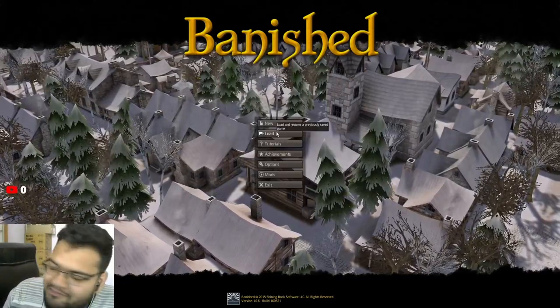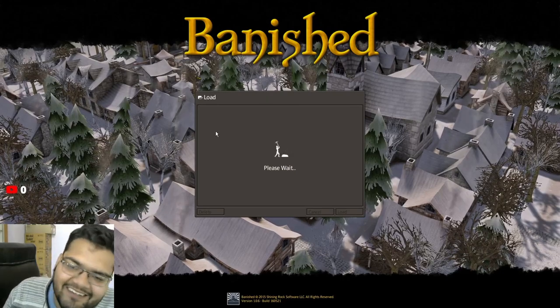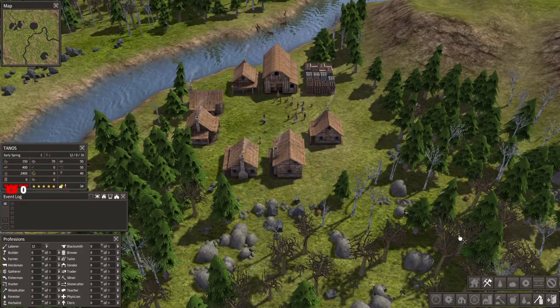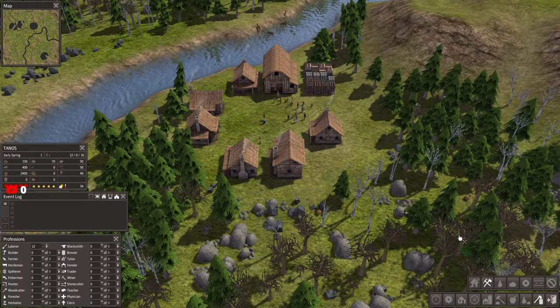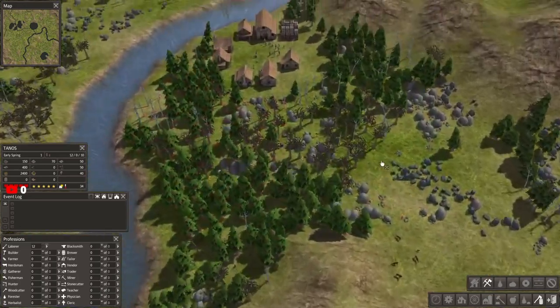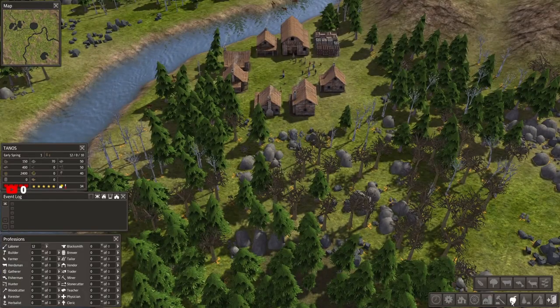We already have a village, so we've loaded our village. The first thing you want to do is click on these buttons and deforest the entire forest near you. Remember, the best way to collect food is fishing, farming, and hunting.